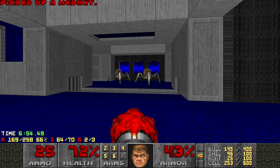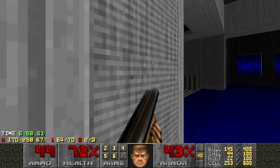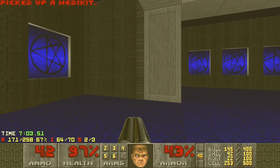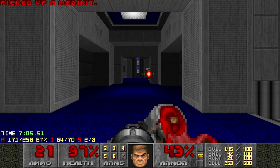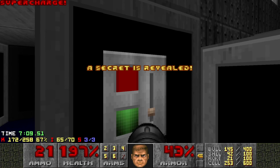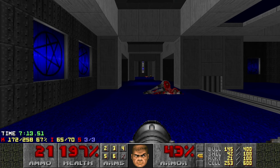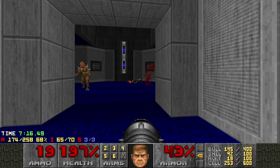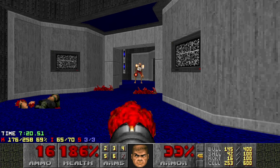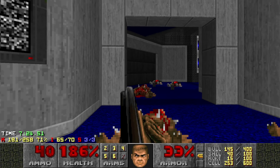It's always nice if possible to come out of here with a hundred health. Our third secret's right here - a little candle marks the wall. We're going to drop down and grab a mega sphere. Get that vitality extended. We got the big final fights coming up. Want to be in prime condition.